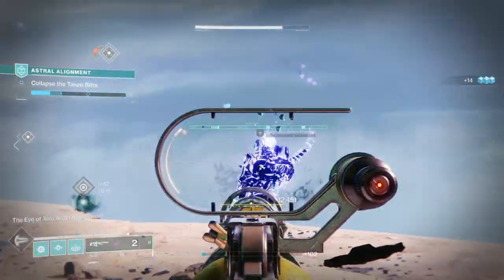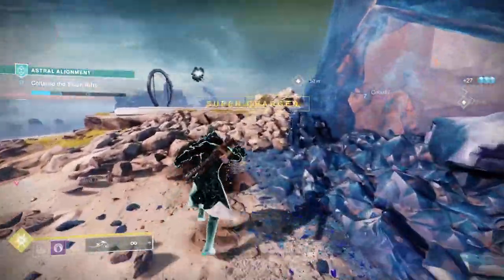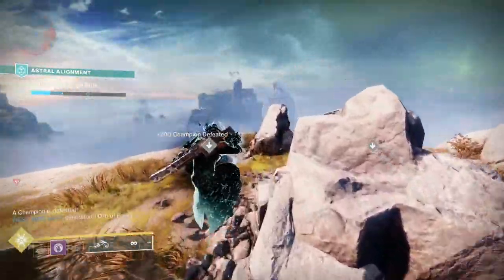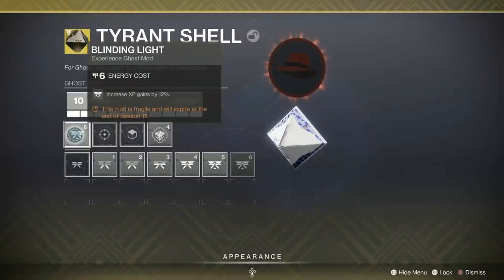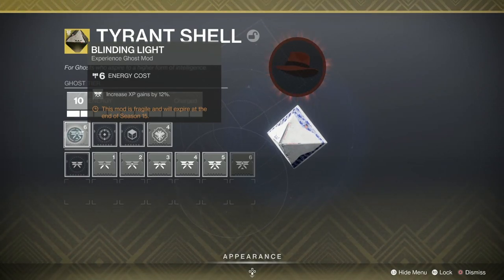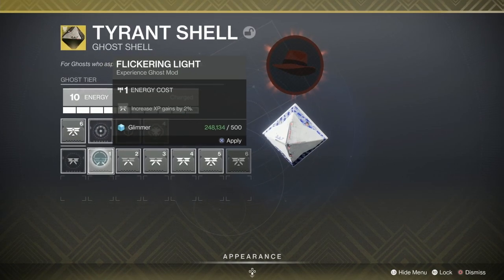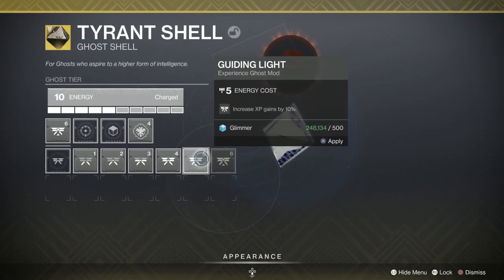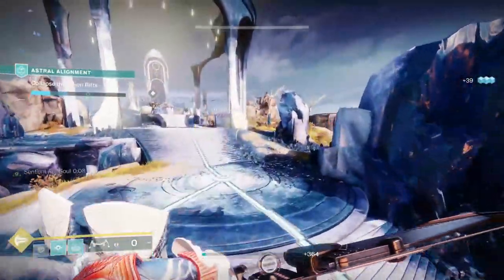XP is very important and you get it from cashing in bounties, doing activities, and all those kinds of things. But there is a way to increase the amount of XP you earn. The first thing to look at is the Blinding Light mod on your ghost. This is pretty important because you get an extra 12% XP when turning things in — that's well worth having. If you don't have the top level you can get smaller levels too, but Blinding Light is very important for getting that extra XP early in the season.